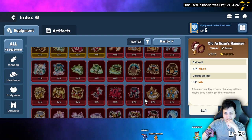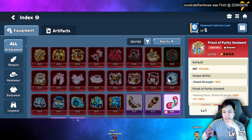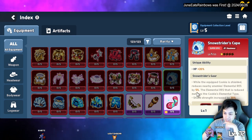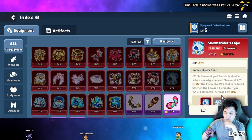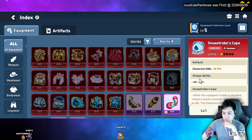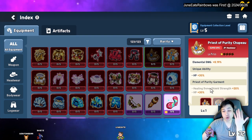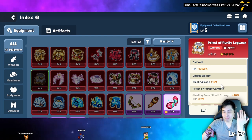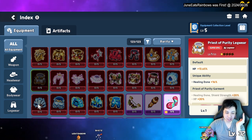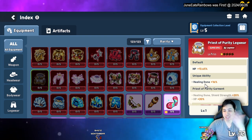For armor sets, go for the preset that gives HP, damage, and shield strength — the healing stat is useless to you. The best-in-slot super epic set is the Strata Creator: it gives 20% crit, elemental resistance when enemies are near you with a shield, and 20% extra shield strength plus defense. There's also a set that gives HP percentage and elemental damage — either of those is solid.